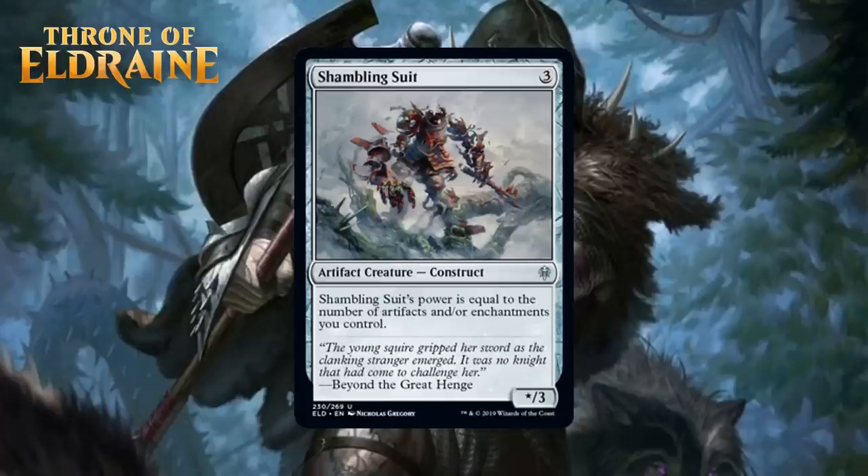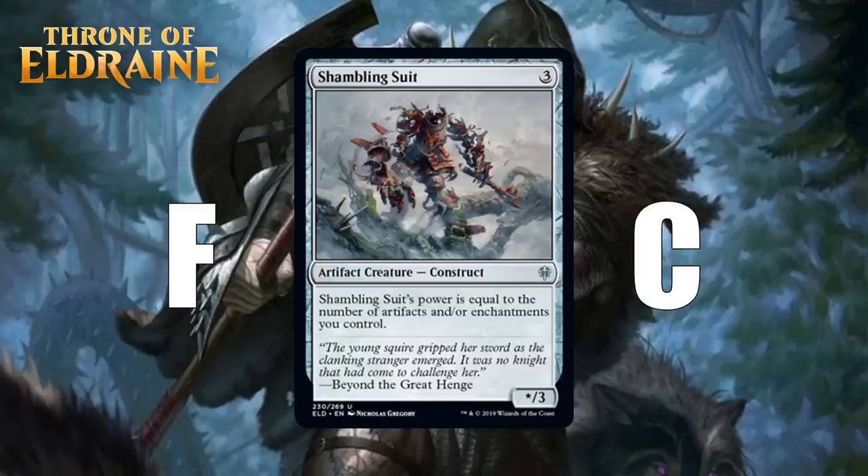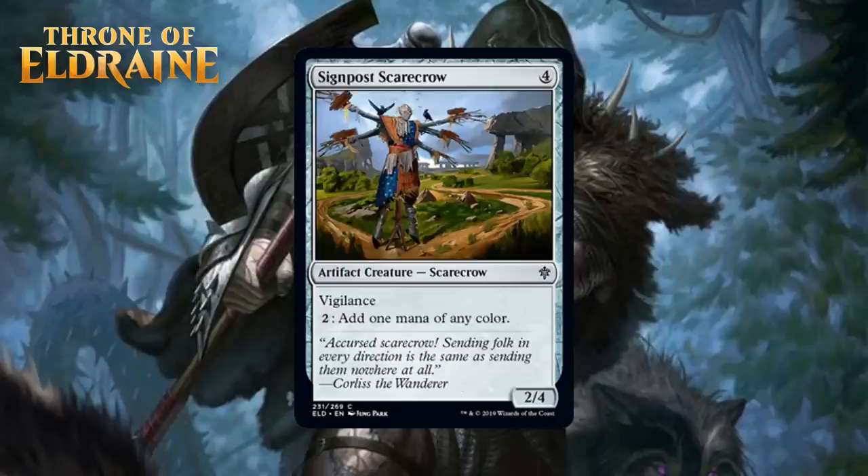Next up, we have Shambling Suit, which for 3 generic mana is a star/3 artifact creature construct uncommon, and its power is equal to the number of artifacts or enchantments you control. This is definitely a build-around — on his own he's a 3-mana 1/3 and that's horrible. He's going to be most at home in a blue-white deck where there are lots of other reasons to be running artifacts and enchantments. He'll also be good in decks that can make food. I think he's an F in most decks in this format and probably a C, maybe a C+, in a deck that can get enough artifacts and enchantments. The payoff here isn't exactly awesome even if you get there since his toughness stays low, making him pretty vulnerable.